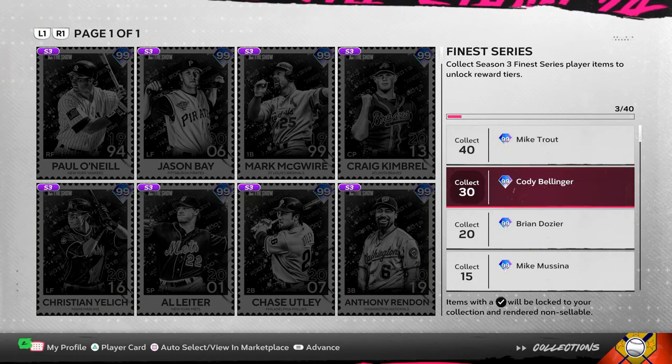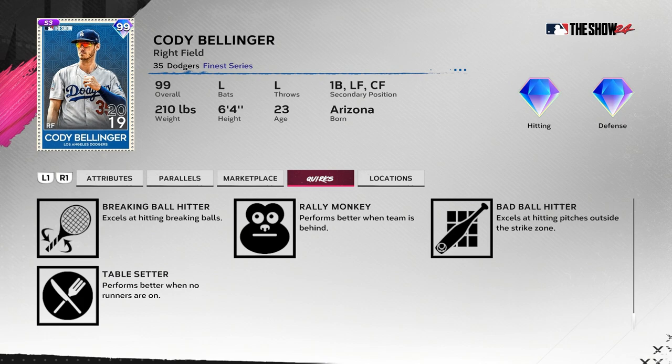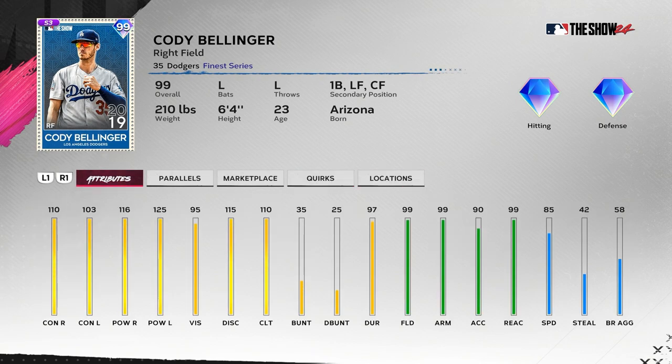Cody Bellinger — I was hoping a little more out of this one. If you used his Finest or monthly awards card last year, that was in somebody's lineup all year. I was expecting max contact since this is a Retro Finest, but it's 110/103 with a very smooth swing. Easy to use against lefty pitchers even if you're not typically good lefty-lefty. His fielding is ridiculous with 85 speed. You can get speed to 90 at max parallel. Only 42 steal — gets to about 47-48. Vision 95, clutch 110 — I was hoping for more clutch, so not the best Cody Bellinger card, but it still plays well.